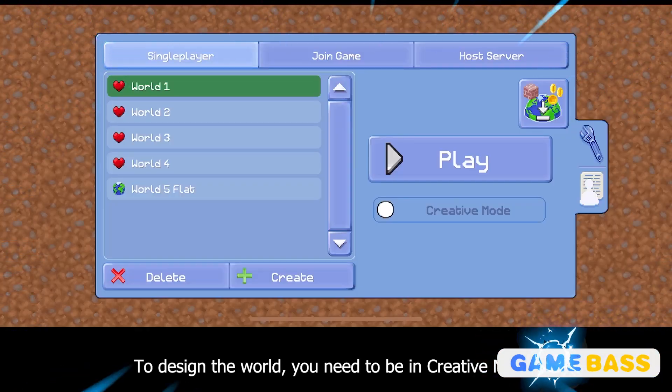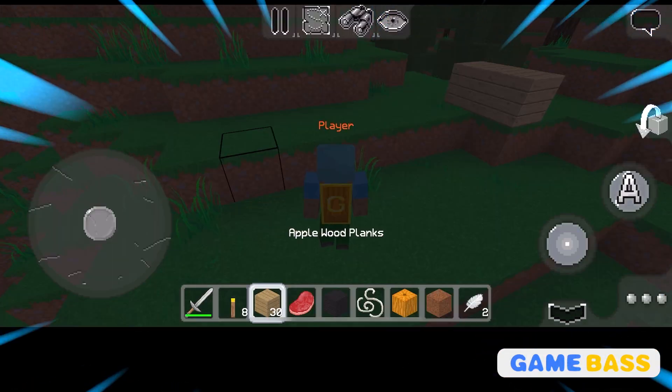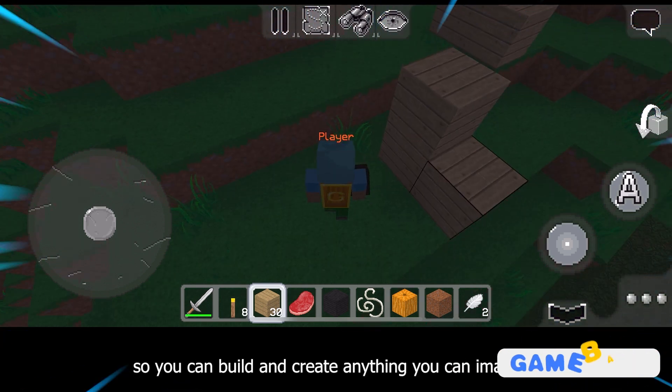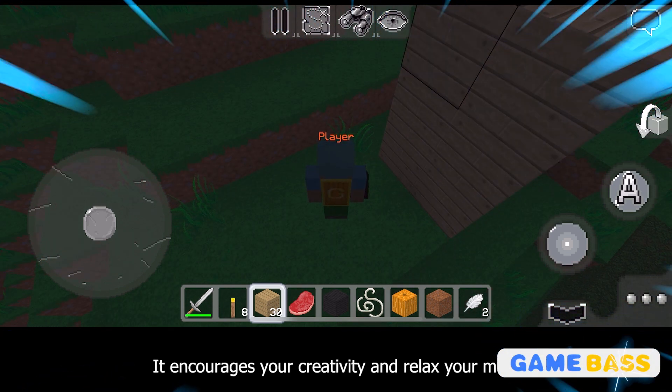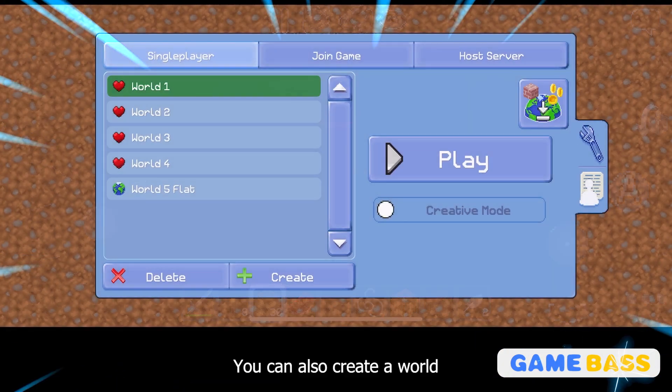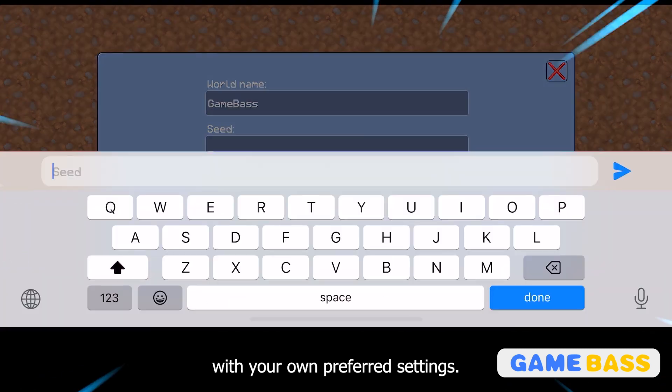To design the world, you need to be in creative mode. In this mode, you are given unlimited blocks so you can build and create anything you can imagine. It encourages your creativity and relaxes your mind during your leisure time. You can also create a world with your own preferred settings.